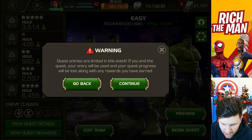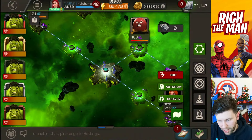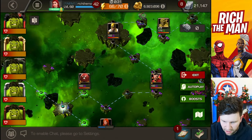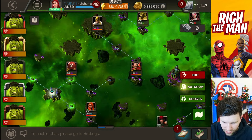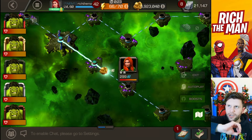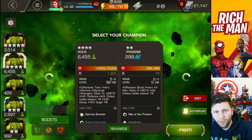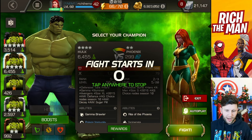This is how simple it is — quest entries, going to the lowest one, repeat it for three, and it's literally just auto-fight through it. Zero energy cost, no energy spend — it's doing the job. I just leave it running.